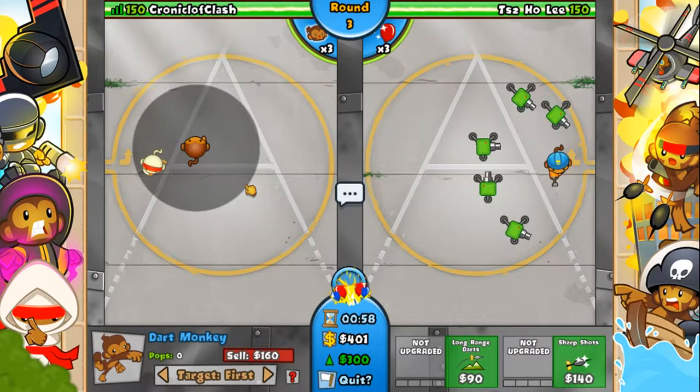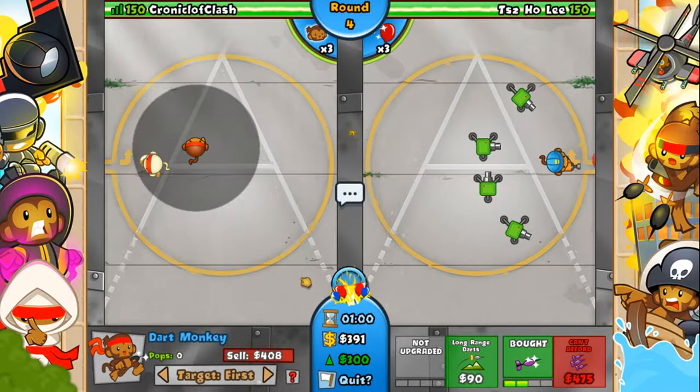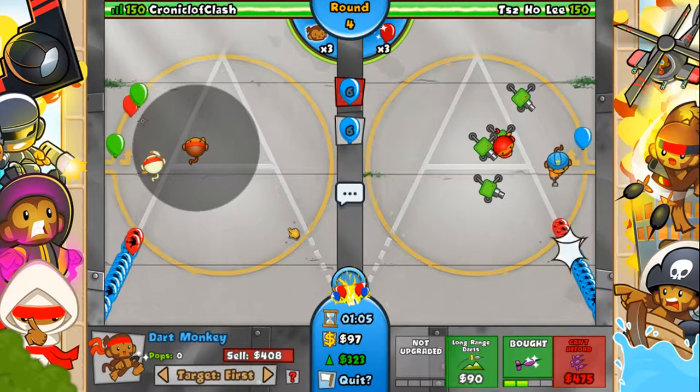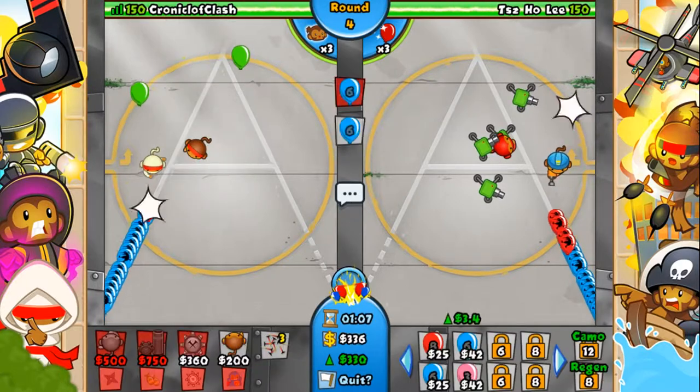For example, if you send out 8 grouped red Bloons your income will increase by $1. It is necessary to increase your eco in this way as upgrades for towers get more and more expensive for higher tiers.